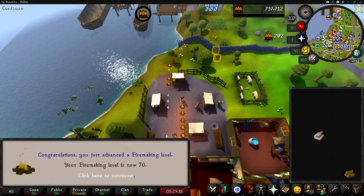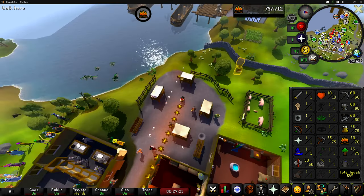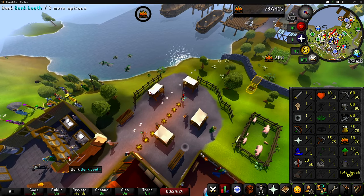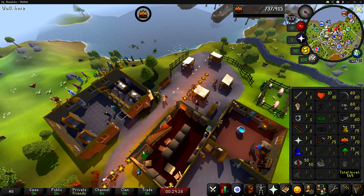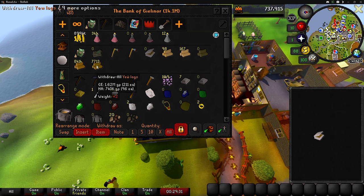Level 70 fire making coming in. No unlocks at level 70, but the stack grouping looks pretty good — it'll look better at 75. We're using a lot more yew logs than I was expecting. I think by the time I get 75 fire making I'll have roughly 5,000 logs left. Starting with 10,000 yew logs was a bit much, but it is what it is — happy to have them.